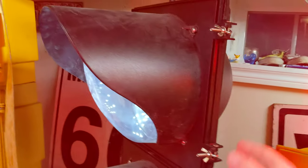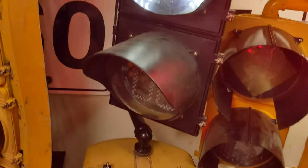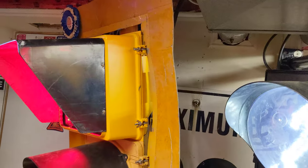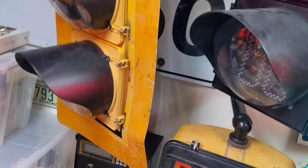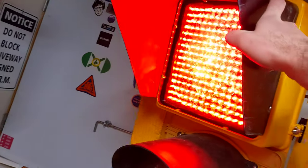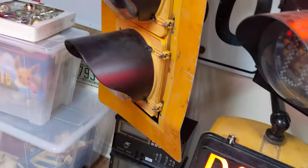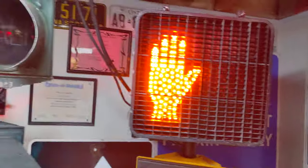Over here you have a kind of standard Econolite bubble back, Canadian style. I decided to throw some snow visors in here since I have way too many of them — I've seen this in Toronto with the snow visors on the pedestrian signal so I thought I'd do it too. This one here is my Chapel Hill, kind of made out of spare parts and a beat-up back plate from a Fortran, so I went with the black visors.